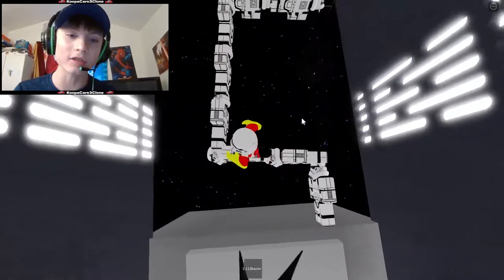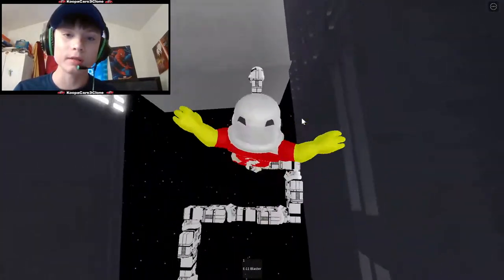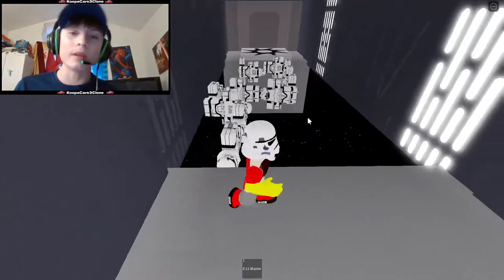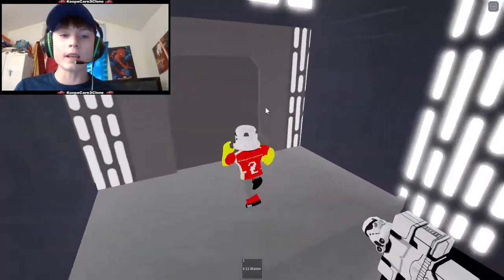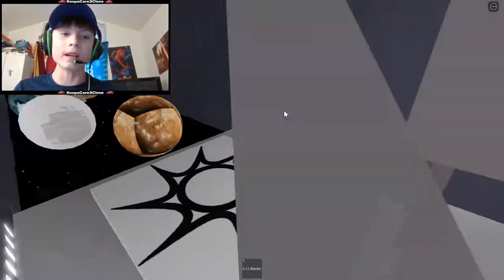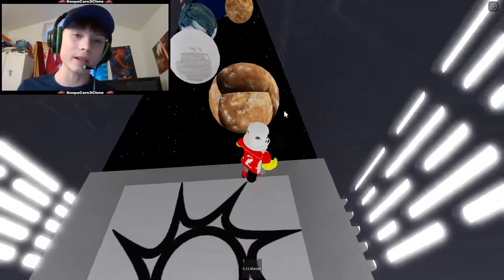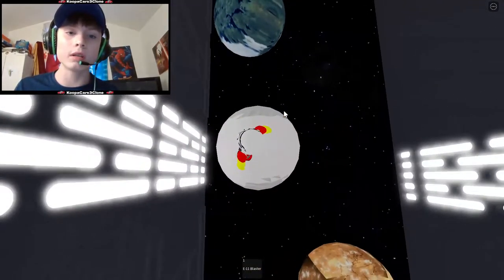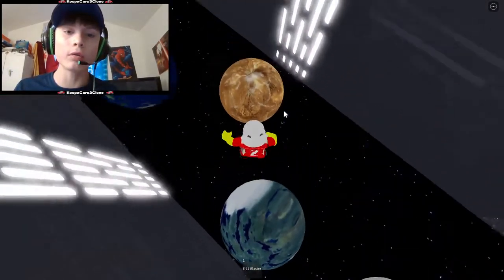We've got some stormtroopers and a line mechanic here. Pretty much what I did is I got stuff from other obbies and kind of put them together here. Got a little bit creative with the planets — we've got Jakku, Hoth, Endor, Tatooine, Earth, and the Death Star.